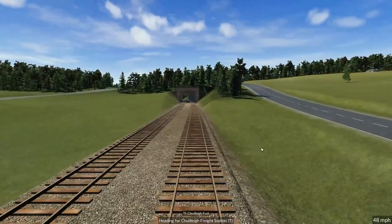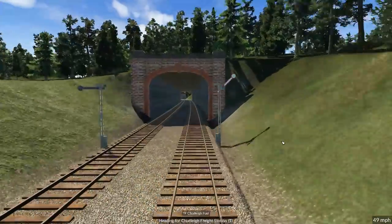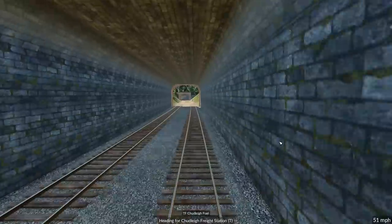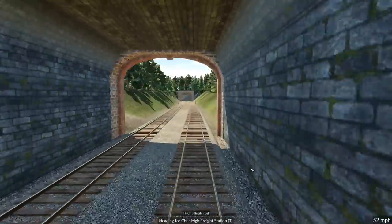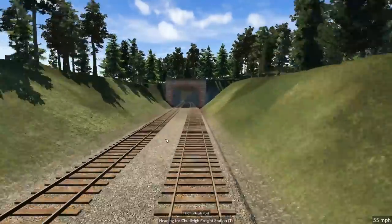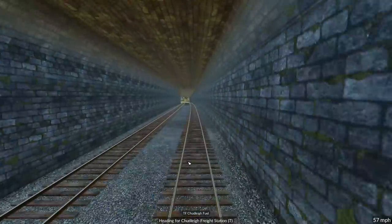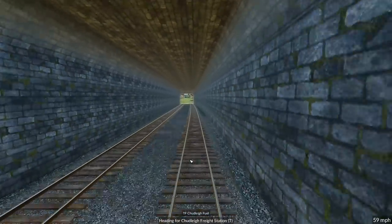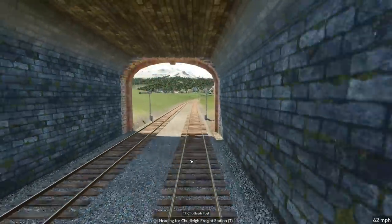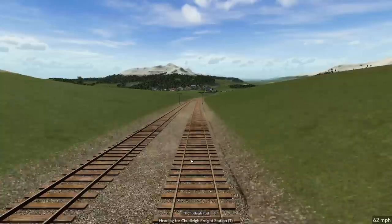Now we're going through our little forest section, into the little tunnel. Nice embankments, loads of trees everywhere, all the supplies at a factory over there. Into the tunnel and now - this is the view. Oh there we go, now we're into the Chudley Valley.